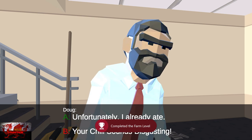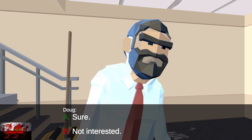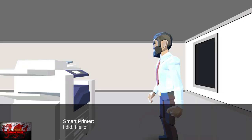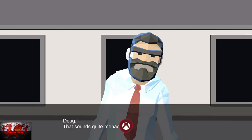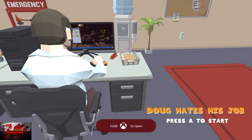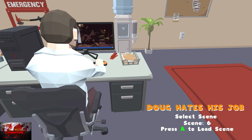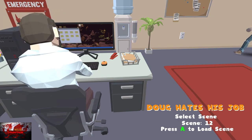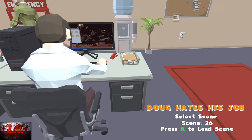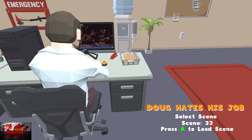After the shooting section, in the dialogue choice press A and then A again. Then press start and the white button to quit. Go back to scene select — right bumper 10 times and the B button. And this time we are finally going to scene 33.